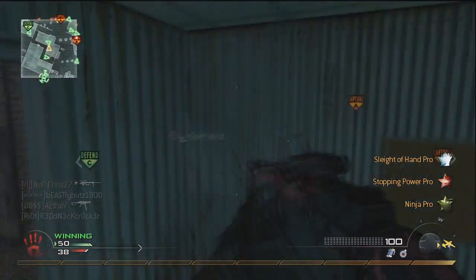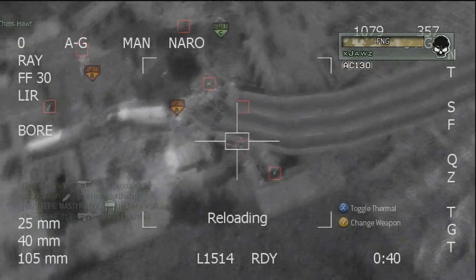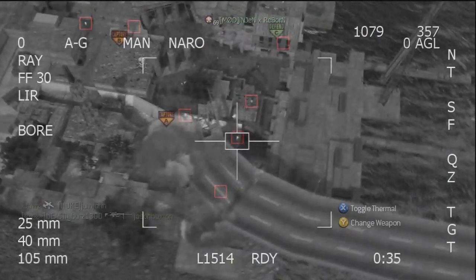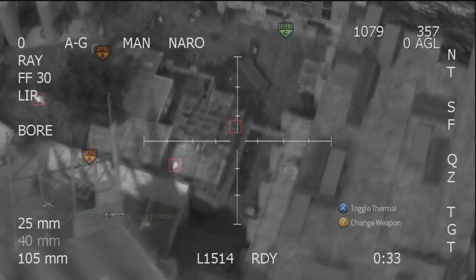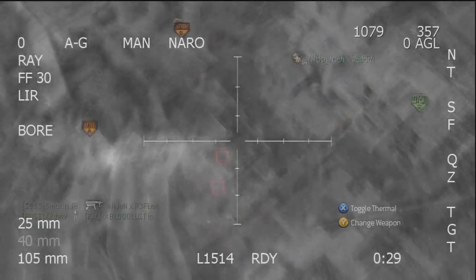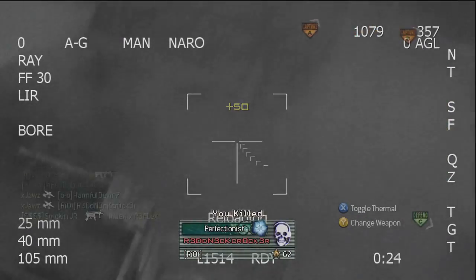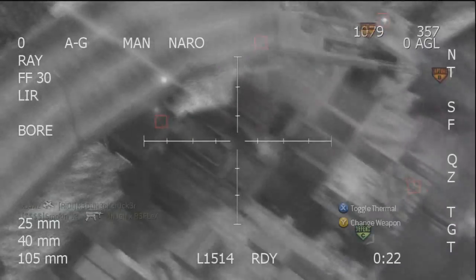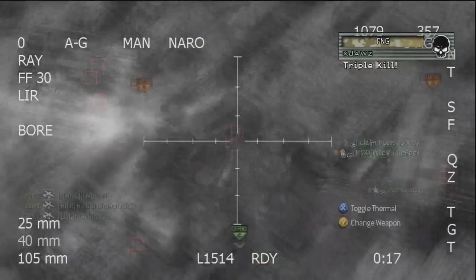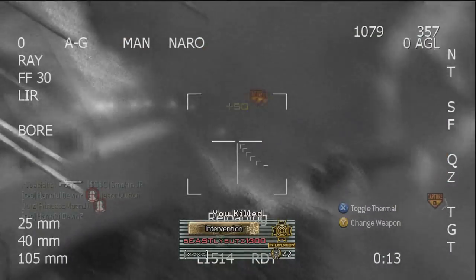They have A and B which are two flags out in the open, so I'm going to call in my AC-130. I probably wouldn't call this in if they had C, but since they don't, it's a good time to call in the AC-130. Then again, this is a pretty bad map for an AC-130 in my opinion. Is Underpass normally a good map or a bad map? Unless you're playing Team Deathmatch and have them spawn trapped in the area near A, it's not going to work out well — usually you're not going to be able to get more than ten kills.